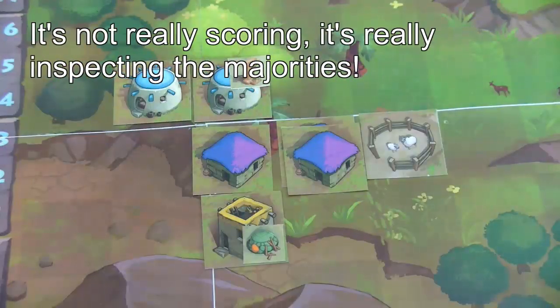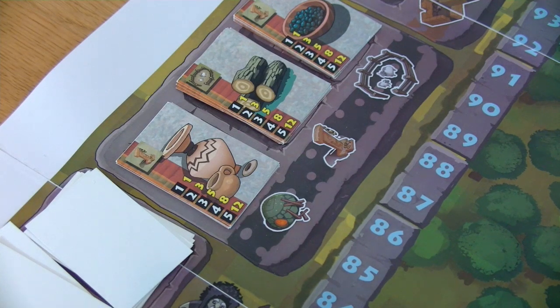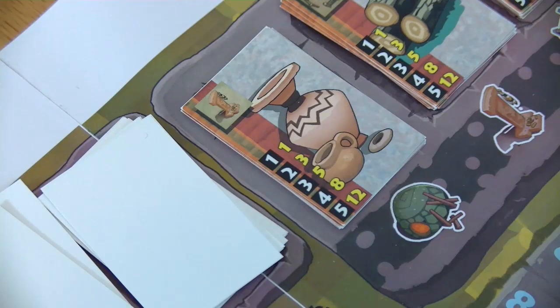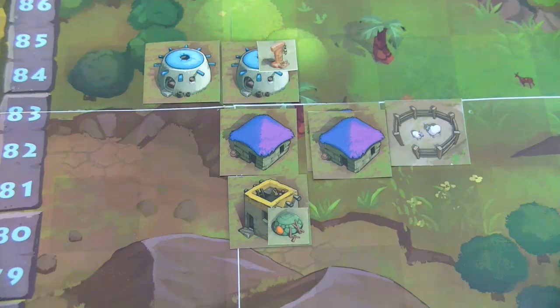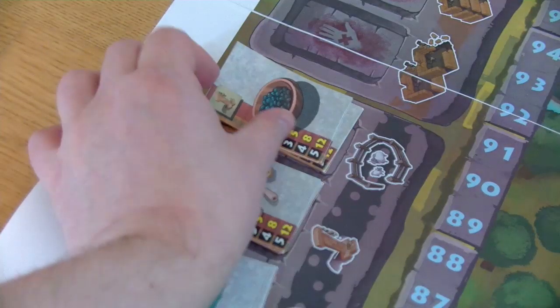Let's do some scoring. The starting player selects which block to score first — purple chooses the first block. You start scoring with ovens, then shrines, then pens in each block. In this first block, only the yellow player has an oven, so yellow draws the top aspect card from the oven card base. Only blue has a shrine, so blue draws from the shrine card base. Only purple has a pen, so purple draws from the pen card base.